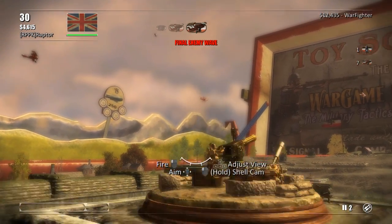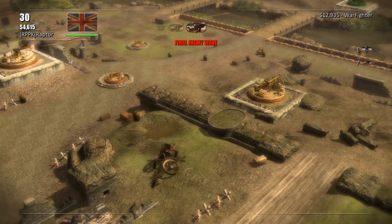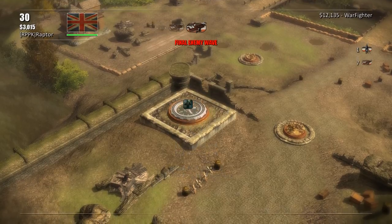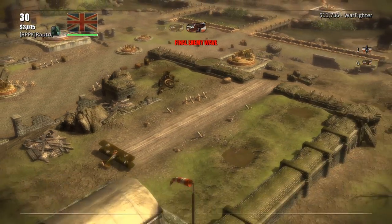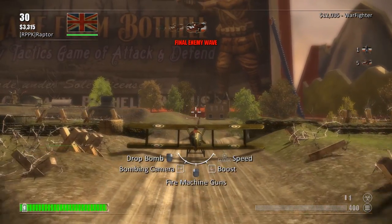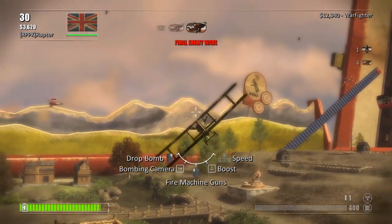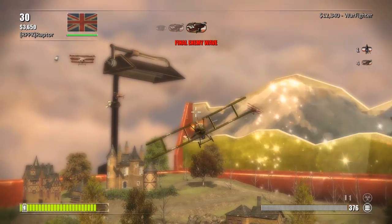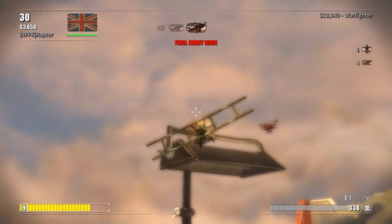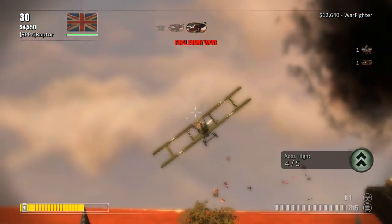I'm going to upgrade some of these other positions and place them with anti-aircraft guns. Let's go ahead and upgrade our anti-aircraft too — if they get closer it's going to be a lot easier to kill them with the upgraded version. I'll get in the plane again. They're going to be getting into our base soon. We're down to four enemy aircraft but we need to get rid of them. Another one's down — let's see if I can get the bonus kill.